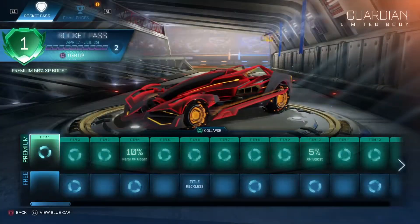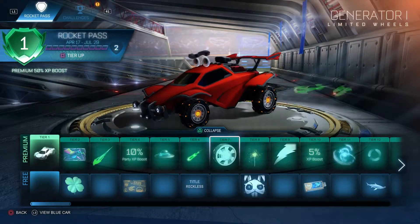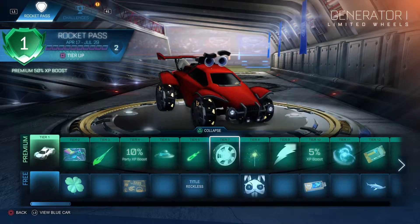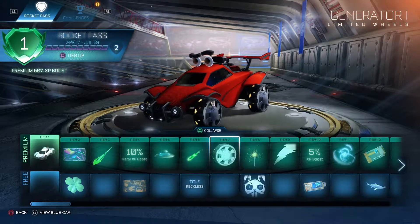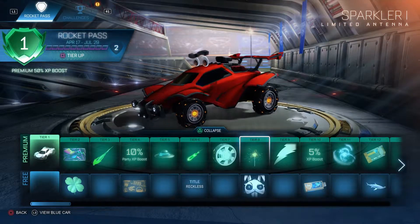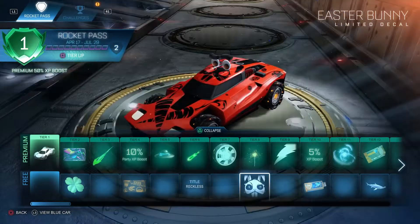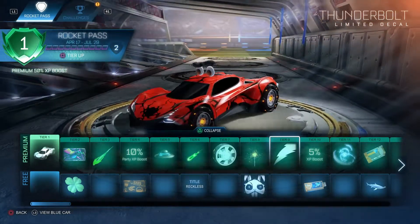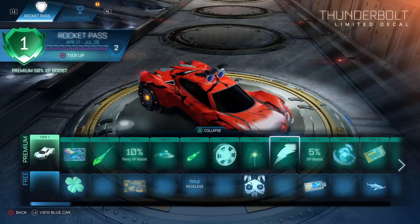Oh dang — as you can see the actual wheels, like the tire part. Pretty cool looking. Then we got the Sparkler 1, Illuminated Antenna, Easter Bunny Decal, Thunderbolt — ooh, that's not bad looking.